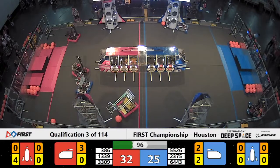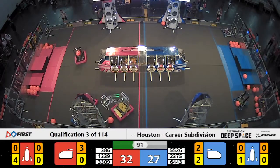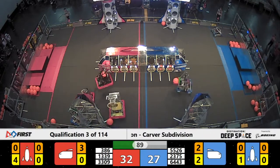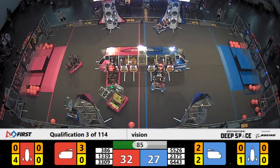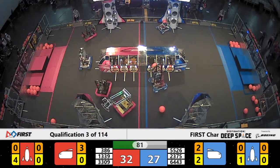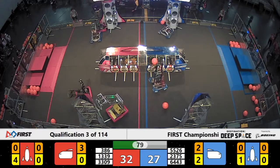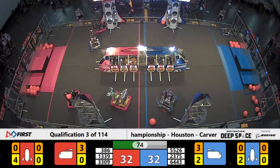1339 placing cargo into their cargo ship. Ladies and gentlemen, Red Alliance working carefully on this one rocket over here. They got two more hatch panels. Can they get that one ranking point by completing this rocket ship? 2375 from the Blue Alliance, Dragon Robotics from Phoenix, Arizona, trying to prevent them from doing that.